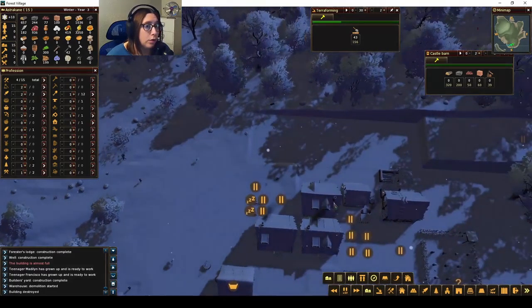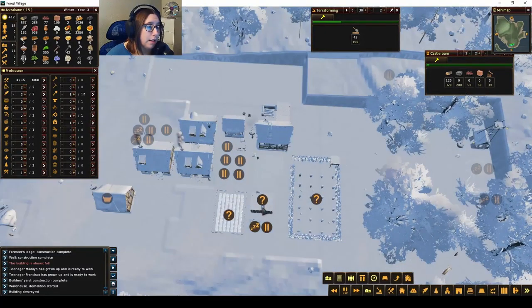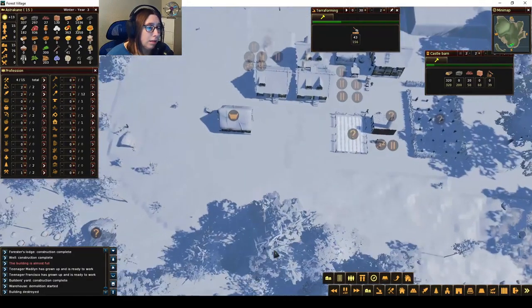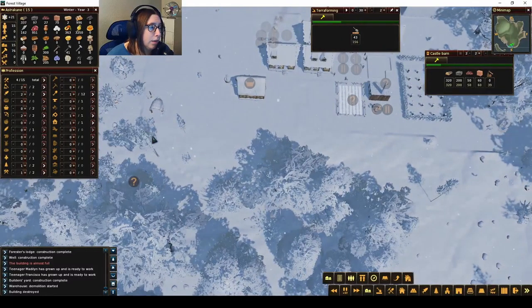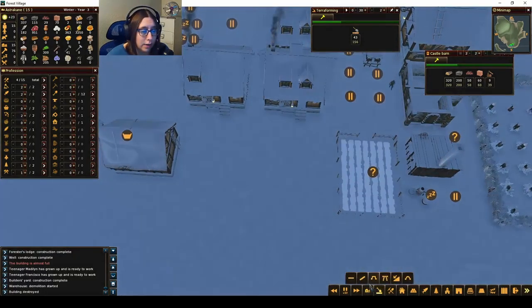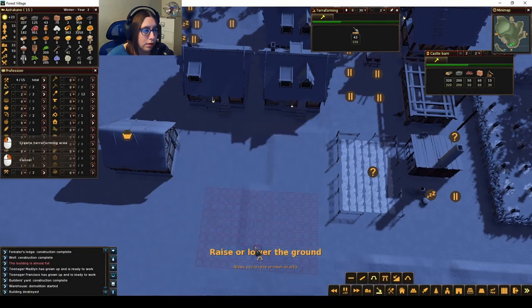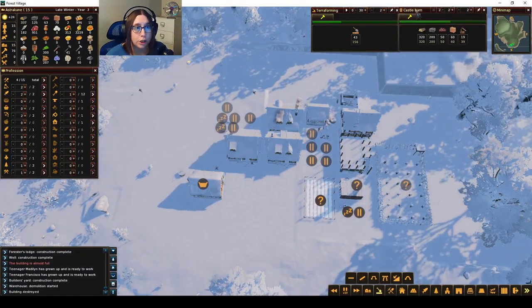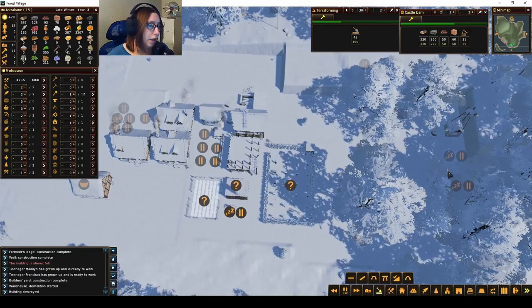They're getting the stone right now, so we should be able to start the castle barn. I'm going to put those people in there — they can move all the resources there and start building. Then I can delete the old warehouse and have that spot available. This is a weird terrain line. I thought it was going to be flat around the village in a circle, but it doesn't seem completely flat on this side. Let's flatten this out just a tad. They are finishing up building the castle barn, which is good. Then we can get the gatherer and hunting cabin started over here.